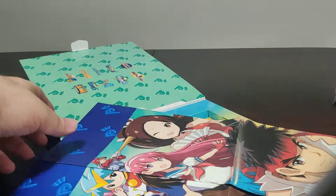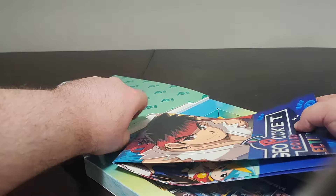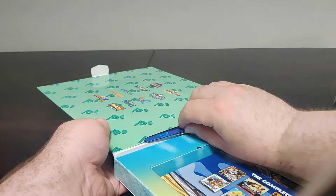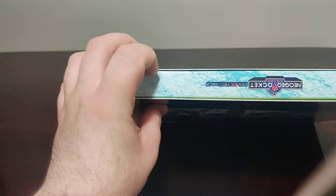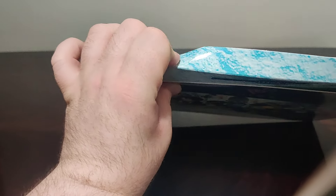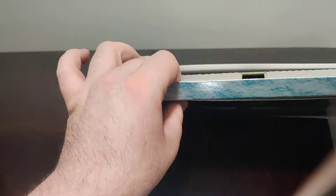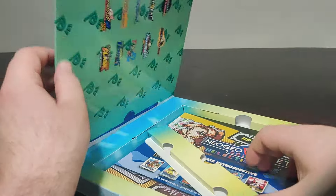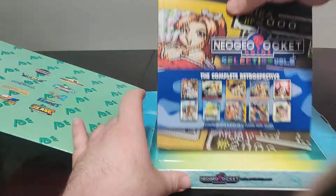Let's try to fold this back up. With enough of these Limited Run releases, you get pretty good at folding posters. Let's sneak that back in. Trying to figure out the way to get the art book out — turns out you just pull out the divider. Silly me. And then we pull out the art book.